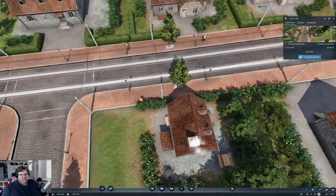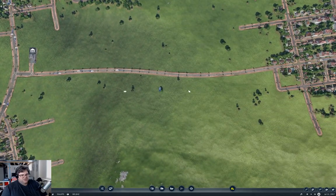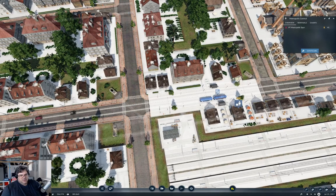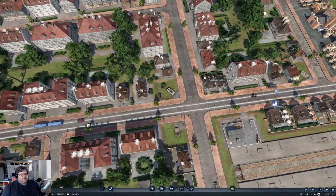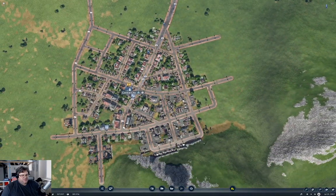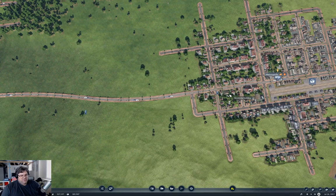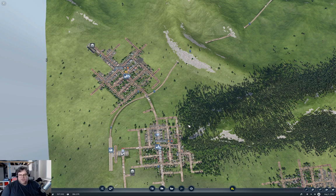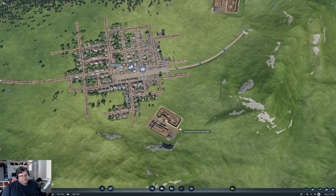This should start reducing the surface traffic here substantially, to the point where these trams are probably running empty most of the time. I'm going to leave the surface trams though, because when the traffic builds up again I'm sure they'll be needed. But as you can see, all of the traffic that was backing everything up here just evaporated — it's gone. We did that with a subway using a mod that allows us to build flexible stations and rail underground. You can also build multi-level stations with that.